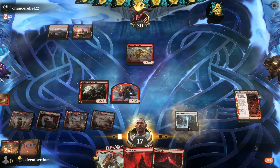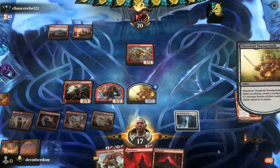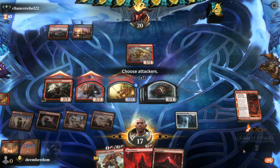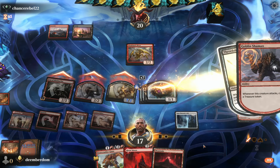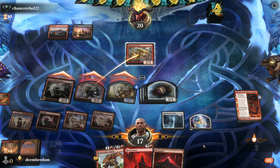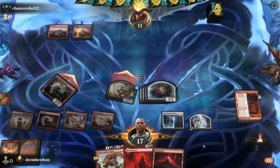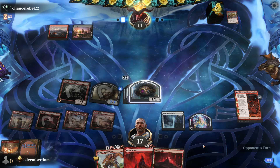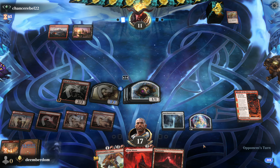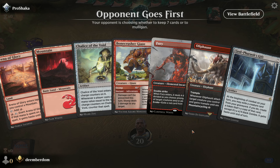We're just going to ritual out a God Pharaoh's Gift, and that's just going to basically immediately end the game. You're going to see the Threefold Thunderfolk combo that puts like 14 1/1s into play right away. We're doing pretty good for ourselves — it's a lopsided win but I figured I'd keep it in so you get to see our deck really pop off. The opponent packs it in, on to the next one.